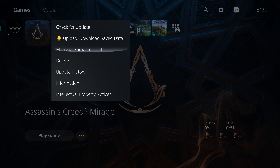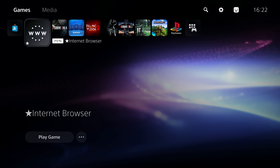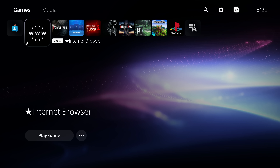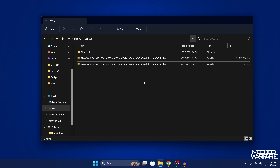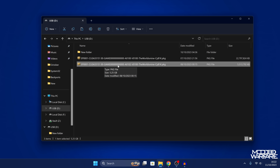I'm going to go ahead and delete Assassin's Creed Mirage so I can show you the backporting process. Switching over to the computer — here we have the Assassin's Creed Mirage package, which is the game package, and then the backported update package for version 1.02. We need to merge both of these into one package file.